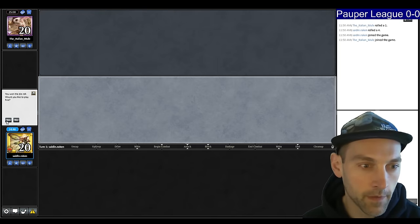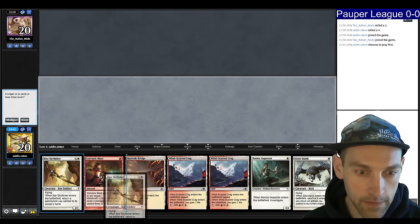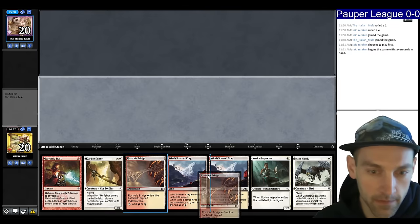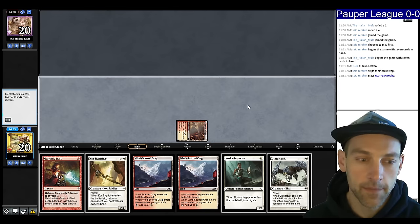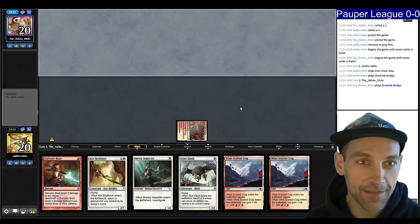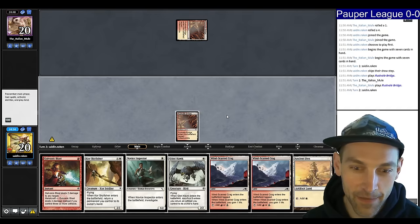Round one, we're on the play, playing Boros Glitters. We have double tap land — tap land into Novice Inspector. We probably want to get the Rust Vale Bridge down to maximize our artifact lands. Let's see what our opponent is up to. They probably didn't expect me to play Boros land. They're copying me, so we've got to get in quick.